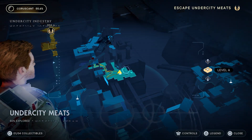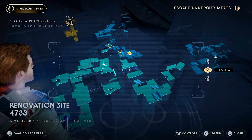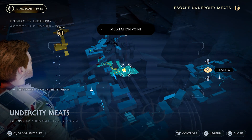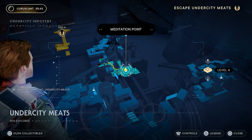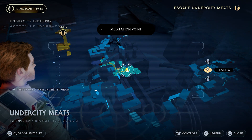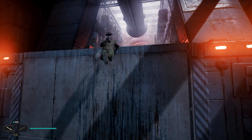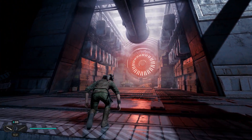Hey people of the world, I have an easy tip for you in Jedi Survivor. Before you leave Coruscant, you're going to be exploring Undercity Meats. There's a meditation point, and then you're going to want to wall jump. Up here, there's a security droid.